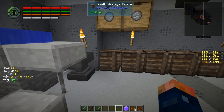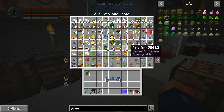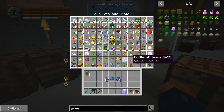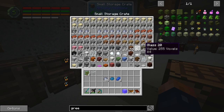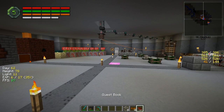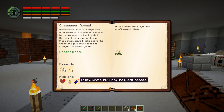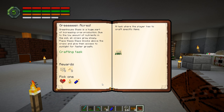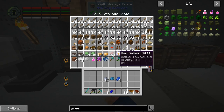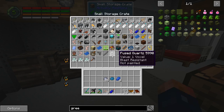We're going to need some saplings — four saplings — and glass. We have glass. Now we have greenhouse glass — another quest off our books. We get our rewards. We have 16 greenhouse glass — that's actually a lot! And we don't have to worry about making that now.